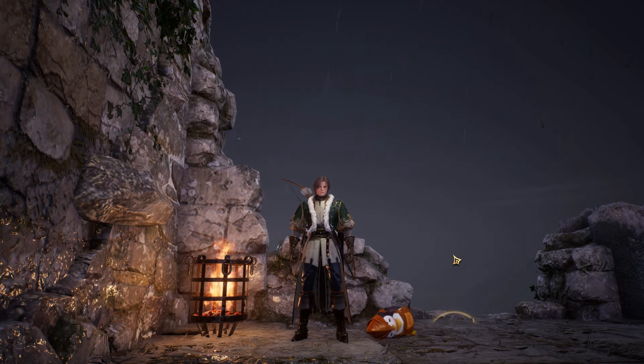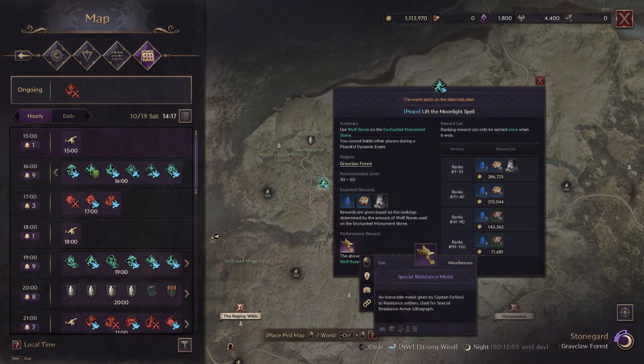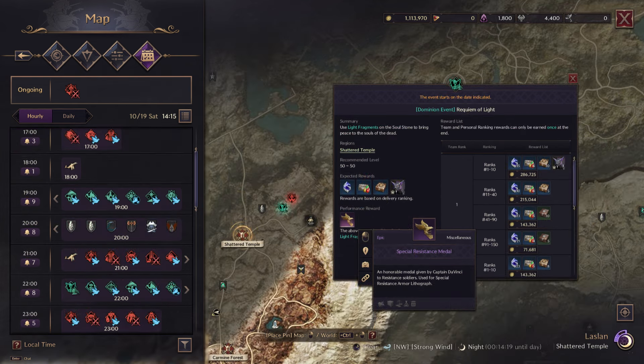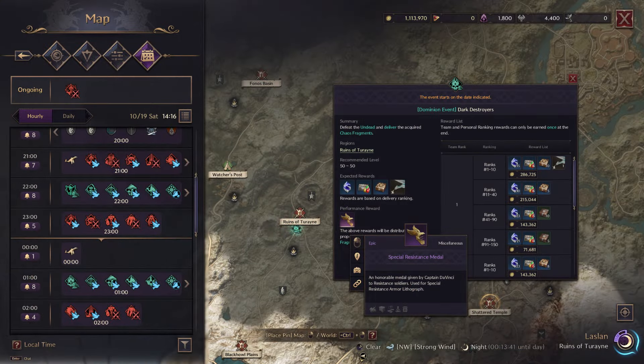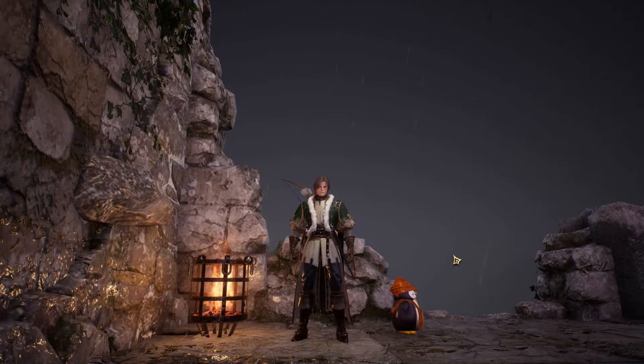Players can obtain these metals by participating in events such as Lift the Moonlight Spell in Gray Claw Forest and Requiem of Light in Shattered Temple. On top of that, you can also participate in one other event, namely Dark Destroyers in Ruins of Terrain.